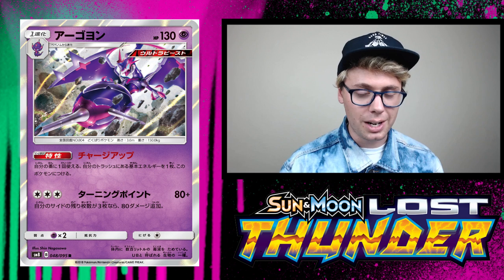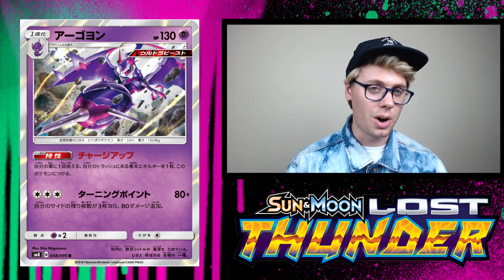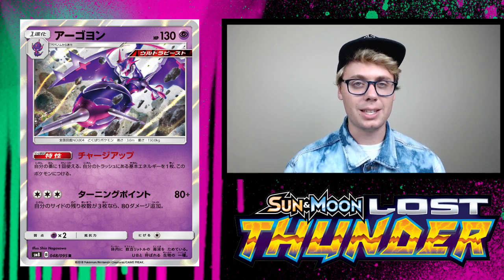Naganadel also combos with Beast Ring — you can accelerate more energy into play using Beast Ring when your opponent is on that four and three prize card turn. It's universal, and this thing is going to be good.